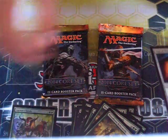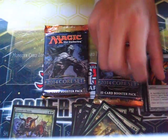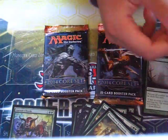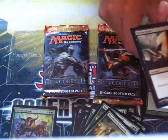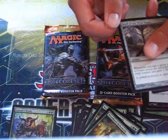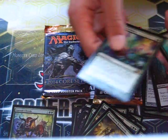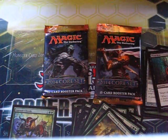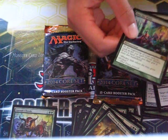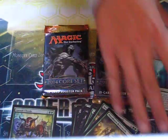For other spells, we have Vial of Poison times two, Fog, Giant Growth times two, Plummet, Doom Blade times two, Staff of the Wild Mages, Mind Rot, Into the Wilds, and Enlarge. So there's the deck real quick.